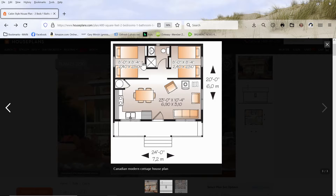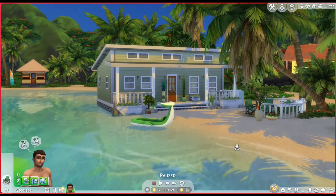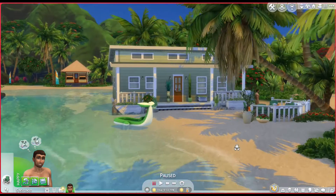Now, the one that I've made in the game is not quite like this because it's impossible to do quite that the way that I wanted to in The Sims 4, but I have made it fit into the largest of the tiny plan challenges. So here we go — we're going to go into that, and you'll see what it looks like. Here we are in the game with the front of the house, which looks very similar to what you saw in the house plan.